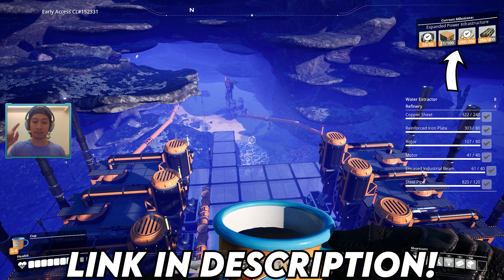Last episode we built the second floor to our refinery factory and we added two refineries up here that are taking in polymer resin from the ones down there, which are turning our crude oil into fuel and also polymer resin. The plan is to convert these up here to plastic, and once we set up more, we'll have some for making rubber as well.